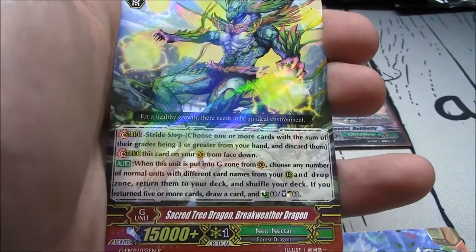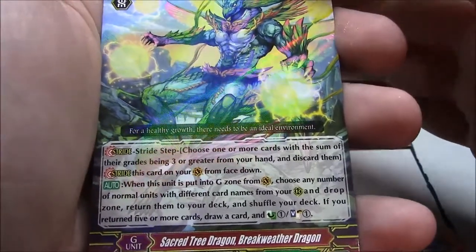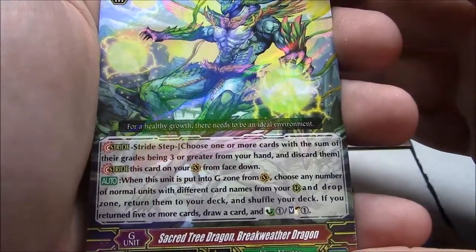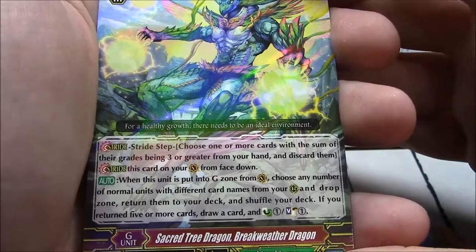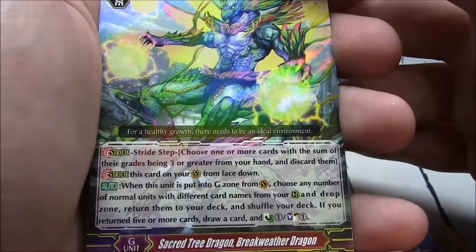Sacred Tree Dragon Breakwater Dragon, Neo Nectar — when this unit is put into your G-zone from Vanguard Circle, choose any number of normal units with different card names from rearguard and drop zone, return them to your deck and shuffle. If you return 5 or more units, draw a card, soul charge 1 and cannon charge 1.